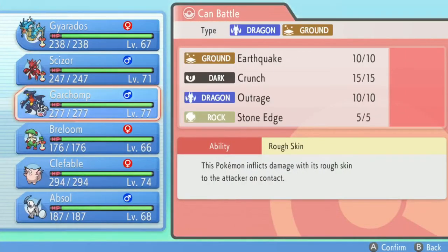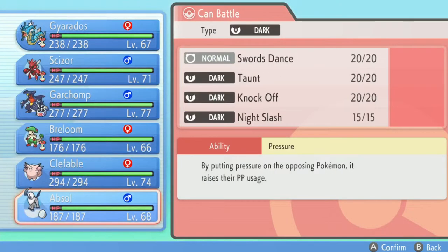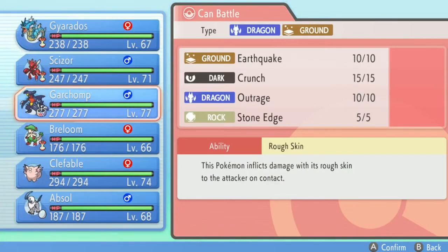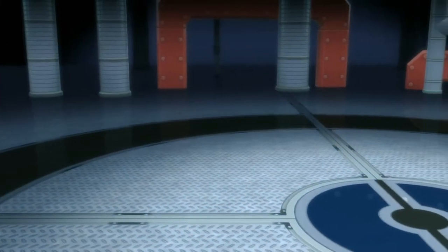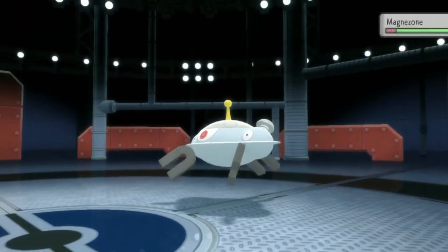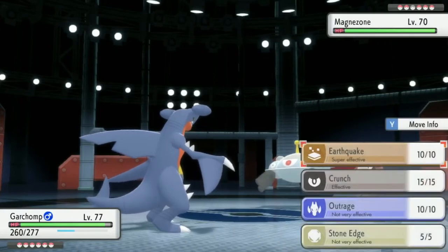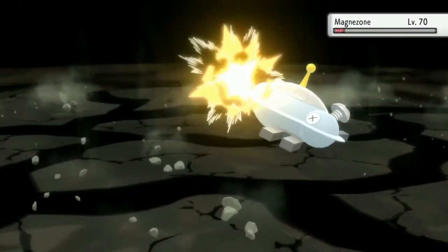Magnezone is next — that's a tough call. If it has Levitate, Earthquake won't work, but if Gyarados had Earthquake that would've been clutch. I need to trade over to Pearl at some point to get that sorted. We'll try Garchomp — if Magnezone has Levitate that's bad, but at least it can't use Electric-type moves. I don't think Flash Cannon would knock out Garchomp, but could be wrong.